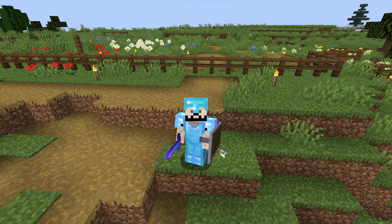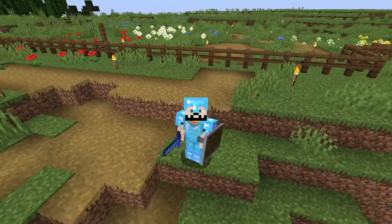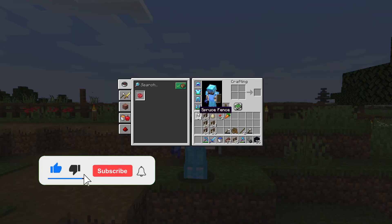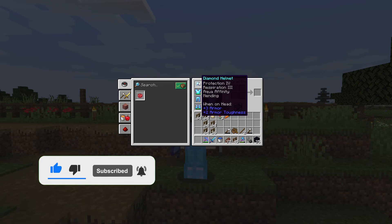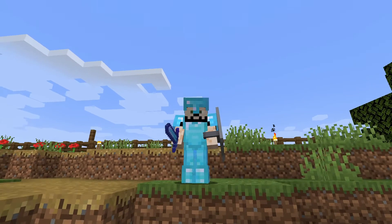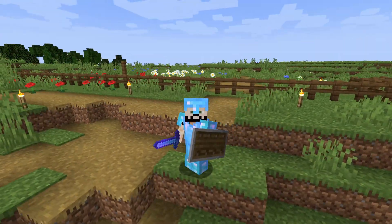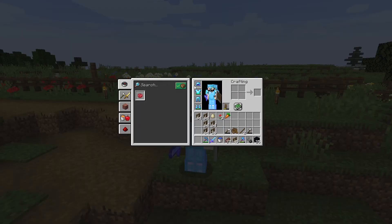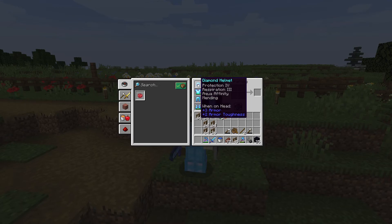Hello guys and welcome to episode 11 of my Minecraft world, and boy do I have a surprise for you. Look at me — I am covered in diamonds, and not only am I covered in diamonds, I'm covered in enchanted diamonds. I have this helmet which I got from finding more diamonds on Y=11. I can't find them on Y=5, but Y=11 is still the best in my opinion. It has Protection 4, Respiration 3, Aqua Infinity, and Mending.